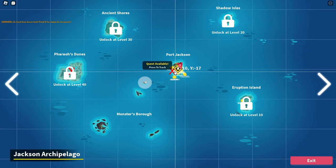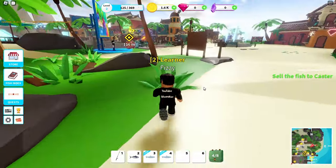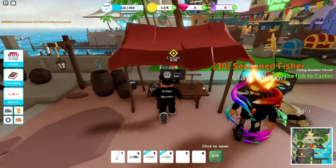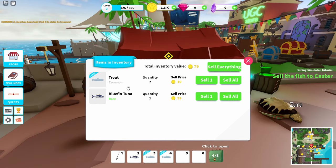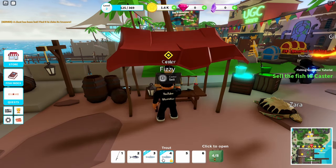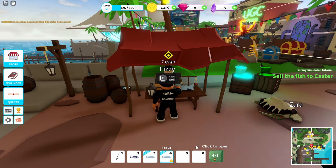If you press on the map, you can see there are all these islands here. Once you get high enough level, you can visit them all. But right now we're stuck to this one here because we don't have a boat. Now what we want to do is run over and talk to Caster. This is where you can sell stuff. I don't want to sell the trout because that is one of the quests I have. On PC you can right-click to lock items in your inventory so they won't be sold.